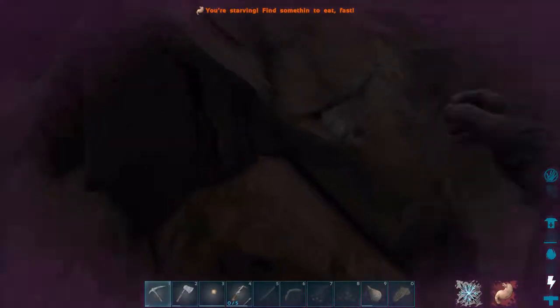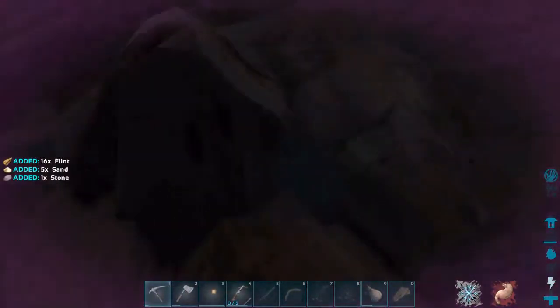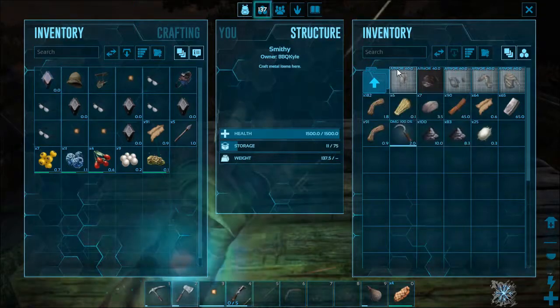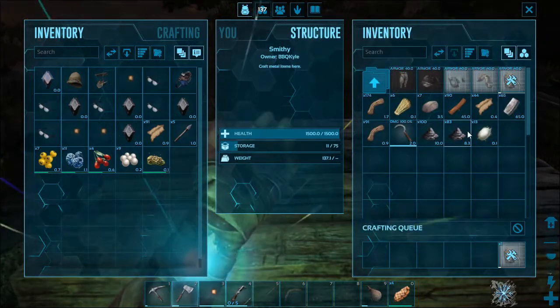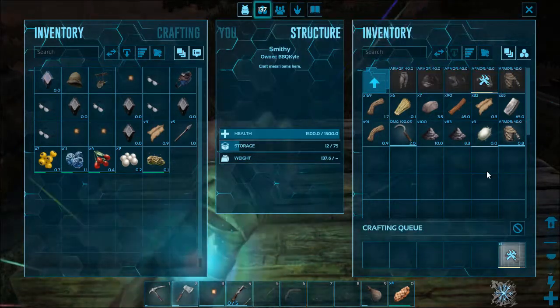Since it's still night and I can't really see anything, I'm just gonna go around collecting resources for now. Alright, so I found 25 silk. Let's see what I can make here. Craft one. That ate up a lot of silk.